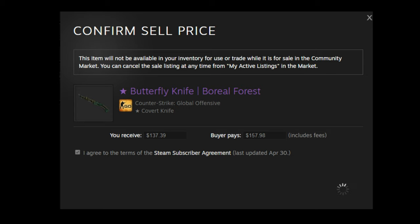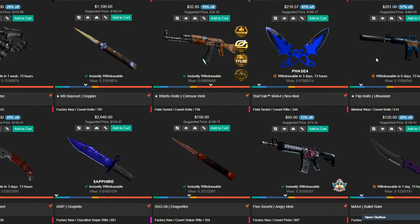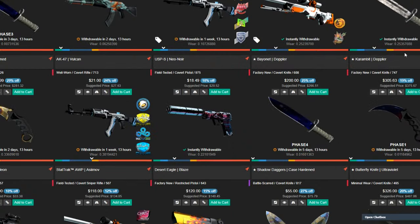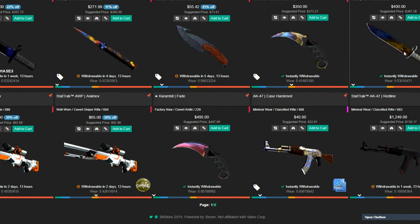Are you tired of having to sell your knife in order to do trade-up contracts? Well look no further than a site known to us all as Bitskins. Bitskins is a marketplace that you can go to sell all of your skins — and no, this is not a sponsored video, even though it seems like one.